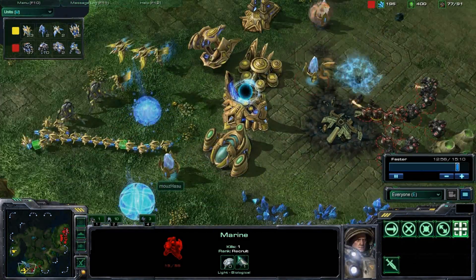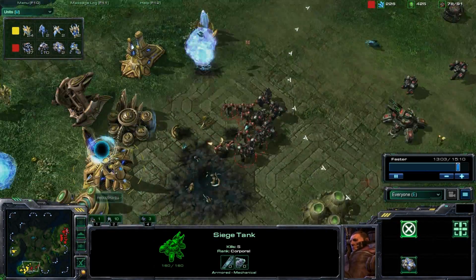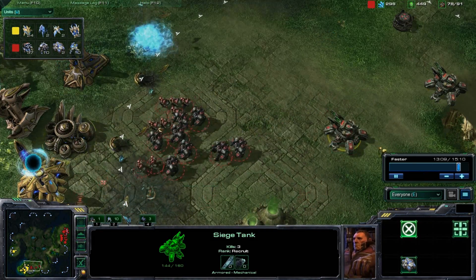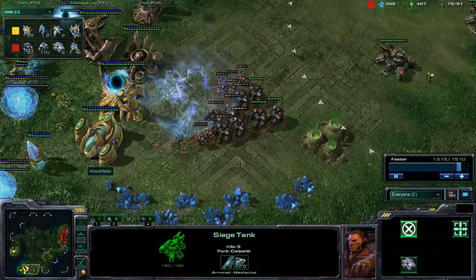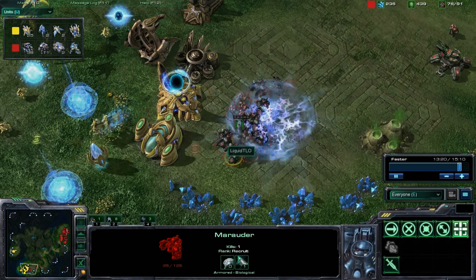These units are so low, and he's just taking so much damage. This push has just worked so well for TLO. These tanks are in such good position — look how far their range is. I would unsieге this and bring it a little closer. We did see a Psionic Storm go down, but it only picked off one Marine, and another does go down.